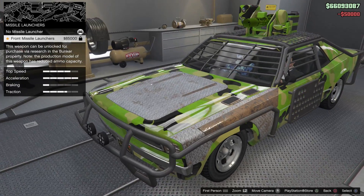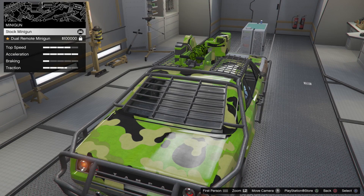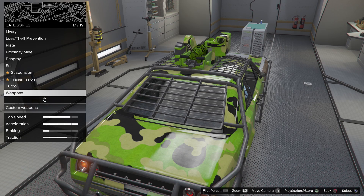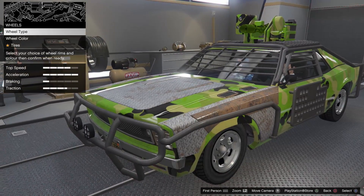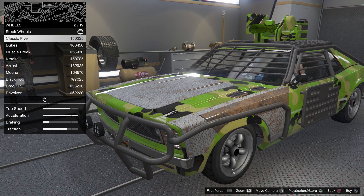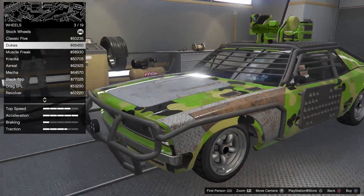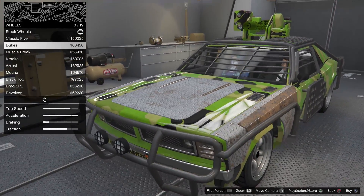Weapons: missile launcher — locked because of the research. Mortar — locked because of the research. Minigun — also locked. Thank you, Rockstar. Muscle, chrome — look at that, even on your armored car you can have cool stuff. Look at that — looks good actually.